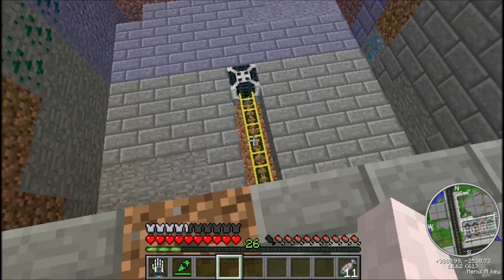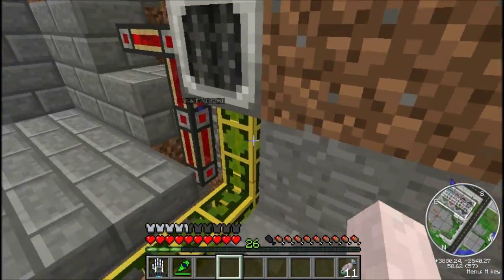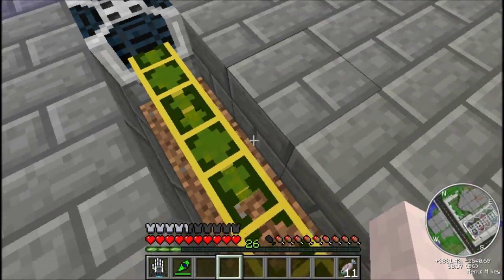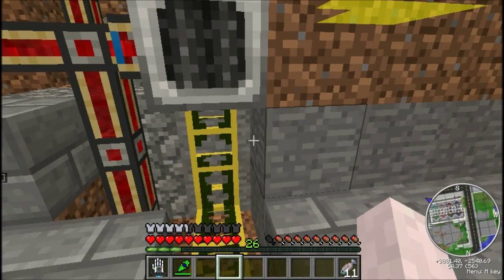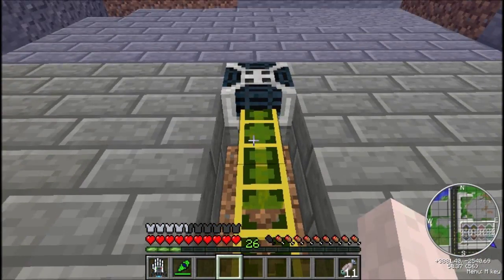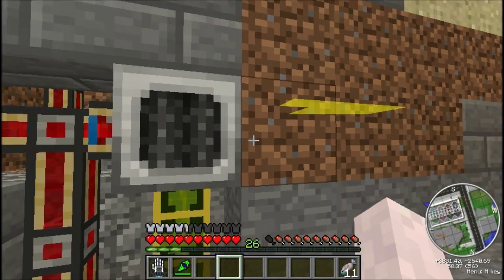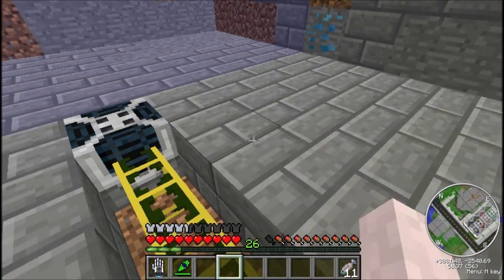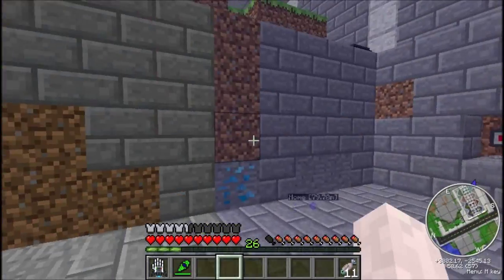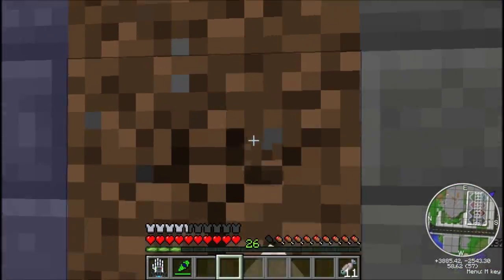That is an auto spawner for slimes, and I fell in it. This is a grinder, which I should turn back on soon because it's actually losing mob essence. But I need to find a way to store the mob essence in a better way, so that I can auto spawn a squid and grind it for insects. Because the next building that I'm making requires a lot of ink sacs.